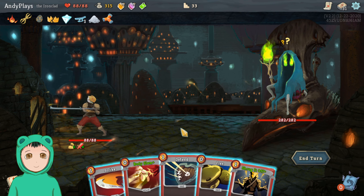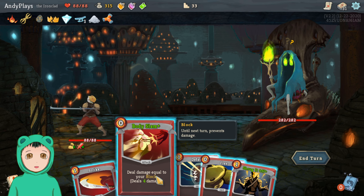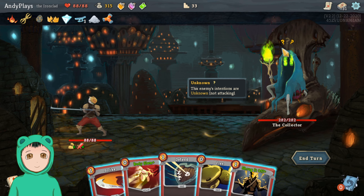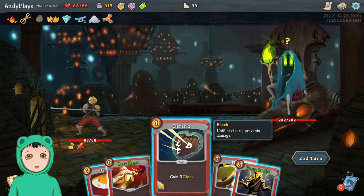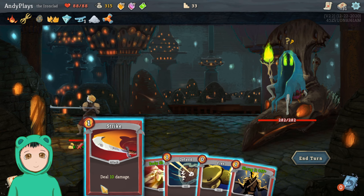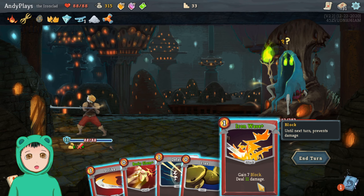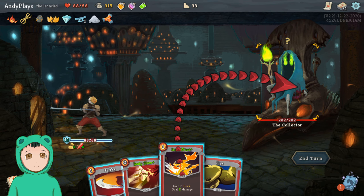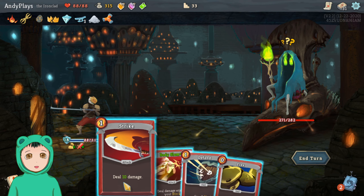Alright, second boss — what are you? The Collector! Oh boy. So what can I do? Strike — I don't like the enemy intentions. At least it's not attacking. But I have all these defense cards, so we'll Shrug It Off, draw a card, see what our options are — Iron Wave, sure.